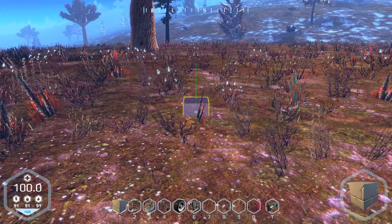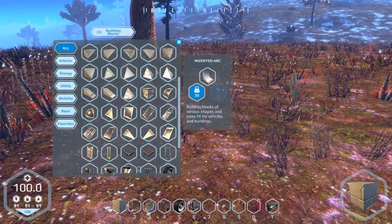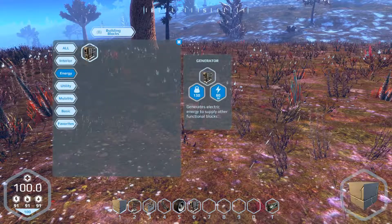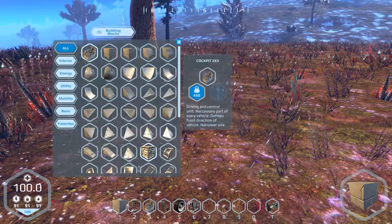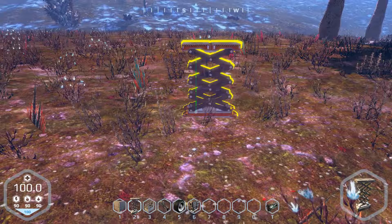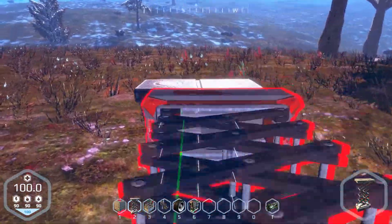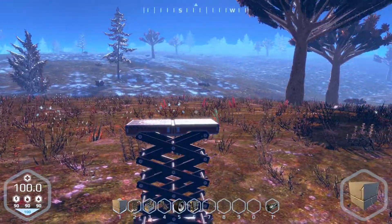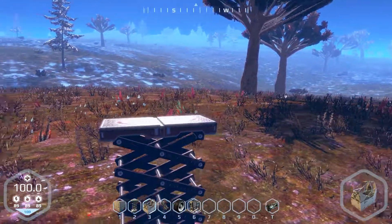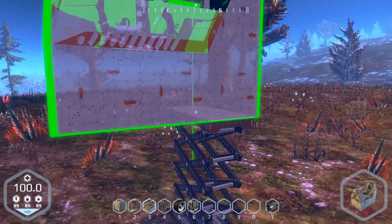We've got our items here. B brings up the build menu. There are loads of different blocks here - fifty-something different blocks: interior blocks, exterior ones. You can build all sorts of weird stuff. But to start with, I'm going to build the tiny little buggy. I used to use the mouse wheel to scroll through the action bar at the bottom - too much Minecraft, I think.